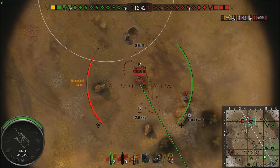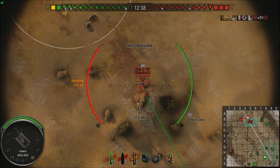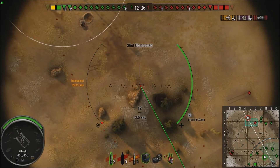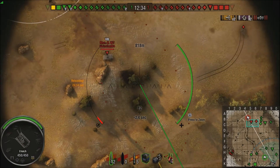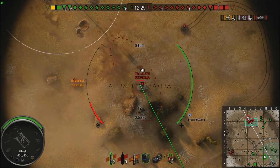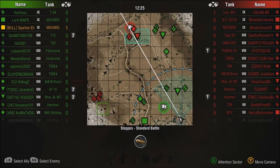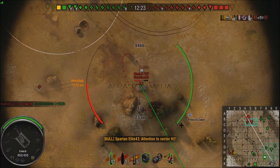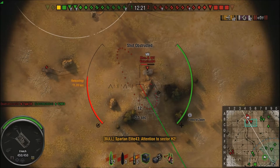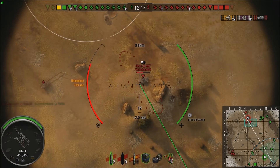So they know they got an arty on their team, and he does alright. Shot out on the RHM. Oh, game — how can you deny me that? I know you just let me paddle the T95, but come on. That was a perfectly placed shot that you just dirted into the ground — that would have absolutely annihilated that Borsig.